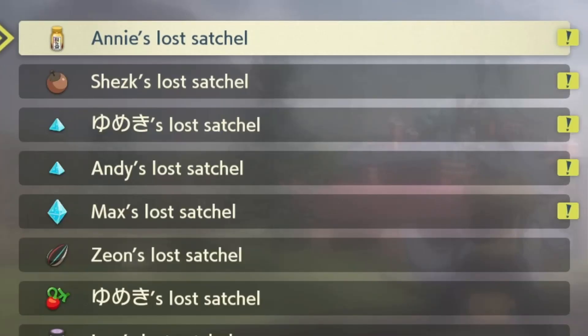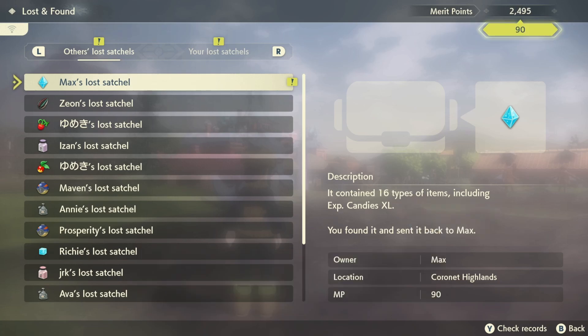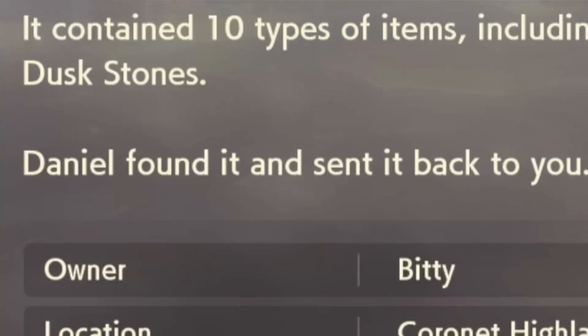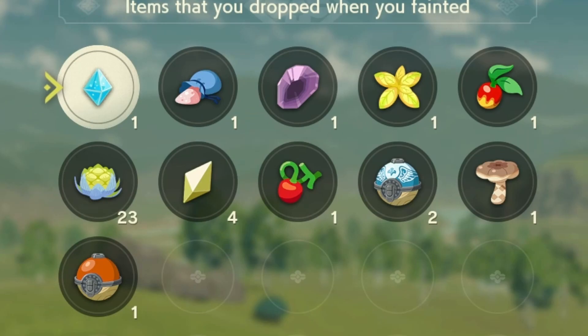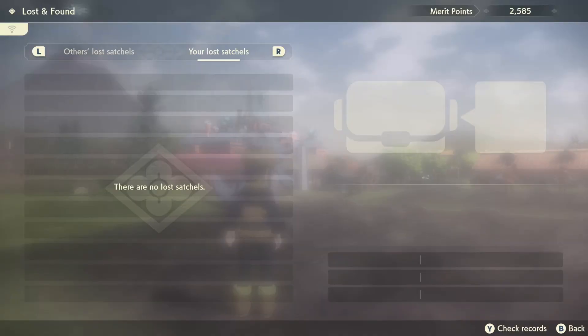Someone found my lost satchel - there are so many lost satchels, I'm sorry everyone! Daniel found it in the Coronet Highlands and sent it back. I can check the contents and claim everything I lost.